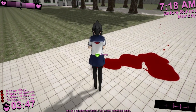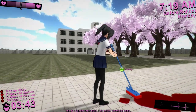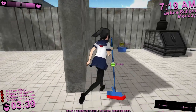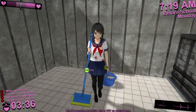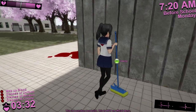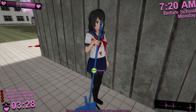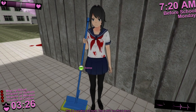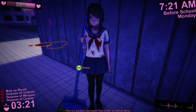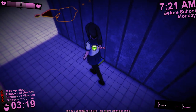You'll notice that as I clean up the blood, the mop is becoming more bloody. Now it's so bloody it can't mop up any more blood. When this happens, you have to dip the mop into some water to clean it, and now it's ready to go. If you ever lose track of the blood or you don't know if there's still some blood around at school — the bottom left corner of the screen tells you that there's still blood around — you can activate Yandere Vision to highlight any blood that you can go clean up.